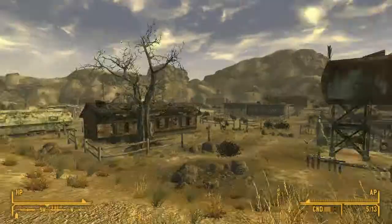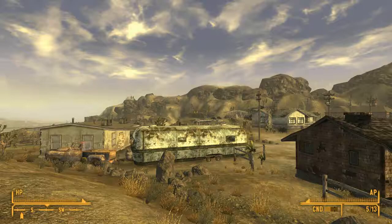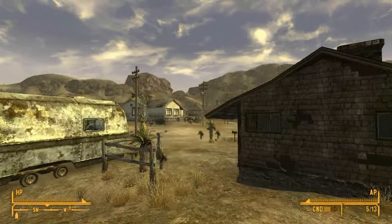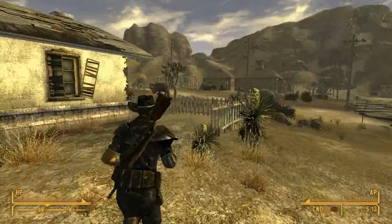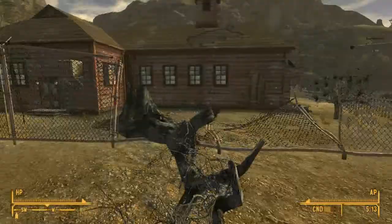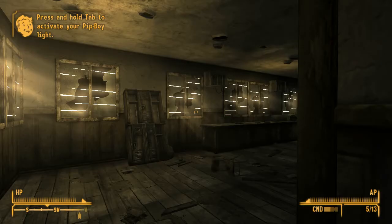I remember Sunny Smiles mentioning something about the school. I wonder if that's the school there. Let's take a look. I guess it won't hurt to go over there and have a look at what we can collect. We need all types of stuff so that we can survive in this wasteland. Not sure if this is the school... it looks like it. Yeah, Goodsprings Schoolhouse.